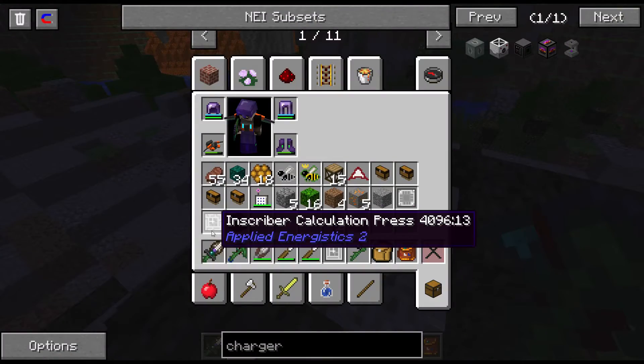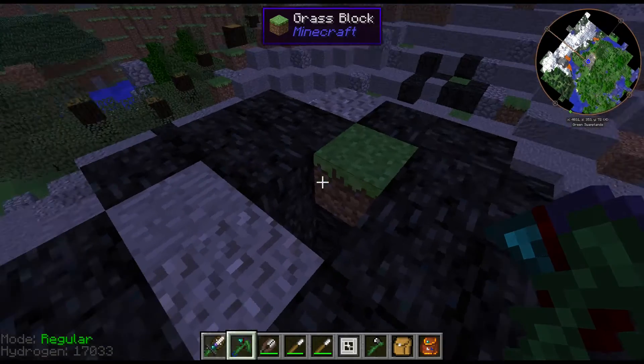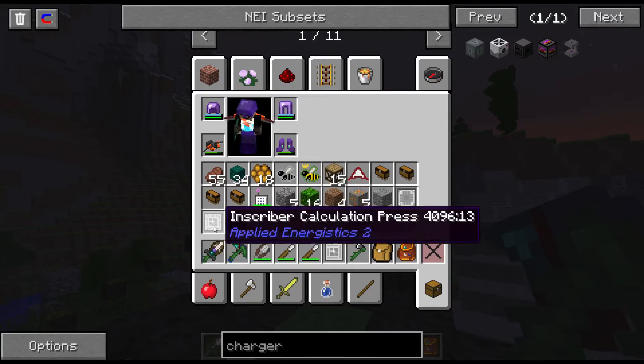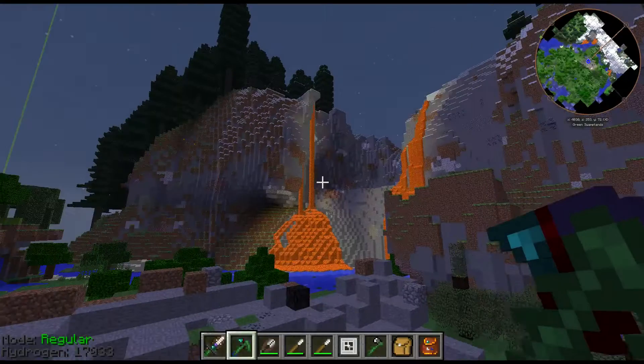So what do we do with the presses? The presses are used to make different parts for your ME system. Without those you don't have an ME system. Find those Skystone chests, or get copies from a buddy who can make them for you, and you can get started.